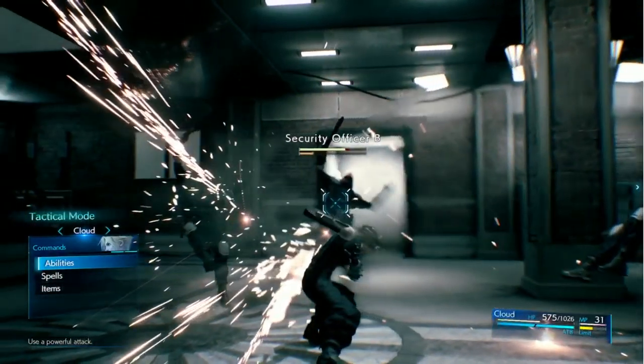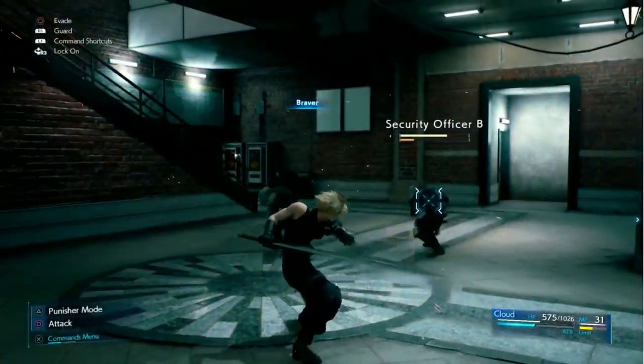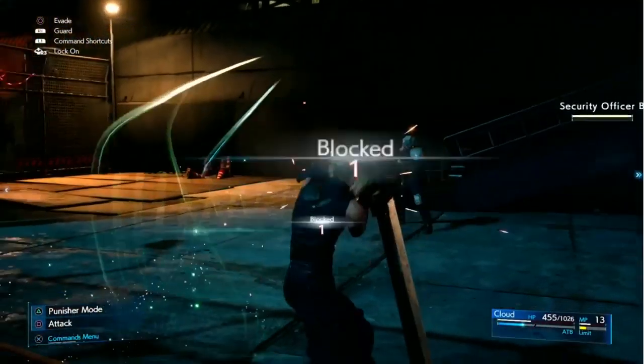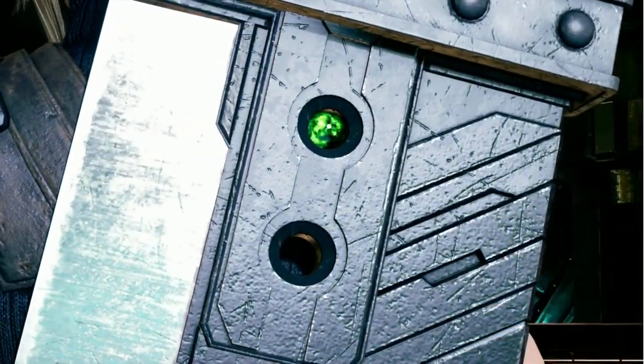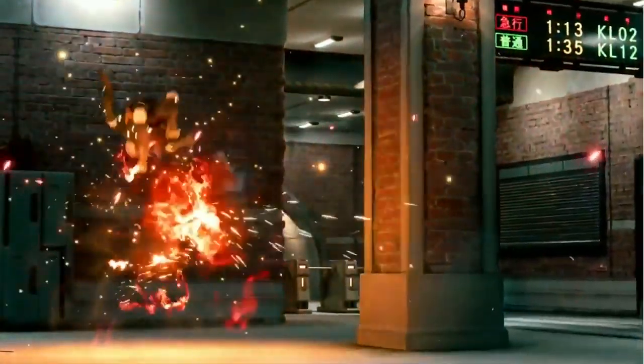Once in Tactical Mode, you can choose to perform various abilities, such as Cloud's Braver attack. Using an item in battle will deplete an ATB charge, and if Cloud has the right materia equipped and enough MP, he can use ATB charges to cast spells.